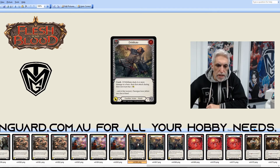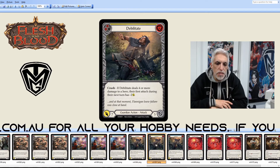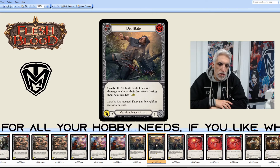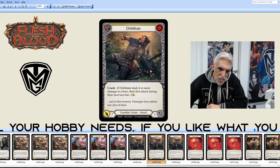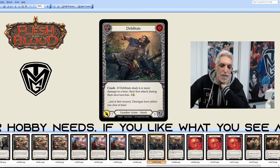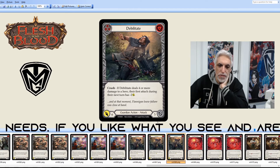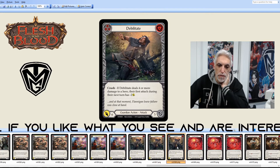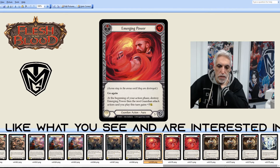Debilitate: if it deals four or more damage to a hero, their first attack during their next turn has negative two. Crazy card. Doing eight, seven, and six damage, defense for three on each. Two cards to pitch unless you've got the ability that gave you an extra one.